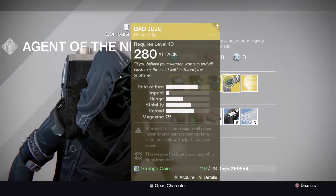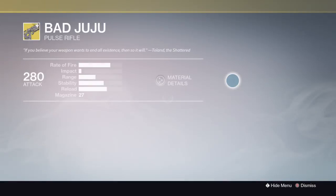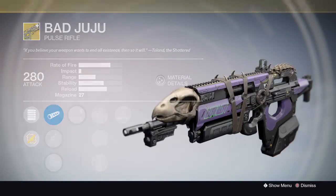Bad Juju weapon - if you haven't got it, pick it up. It's actually a really good weapon for PvP and PvE, and it's probably one of the most nice-looking weapons in the game.